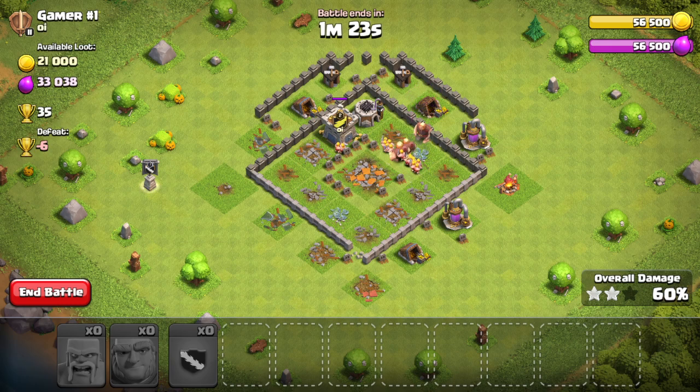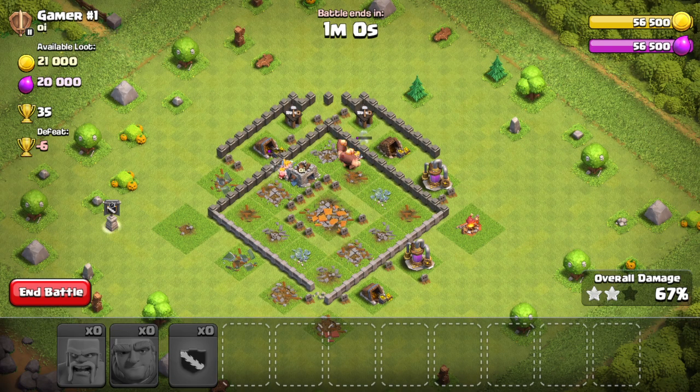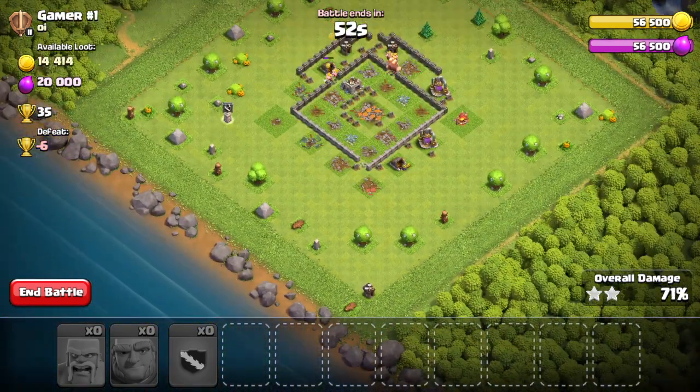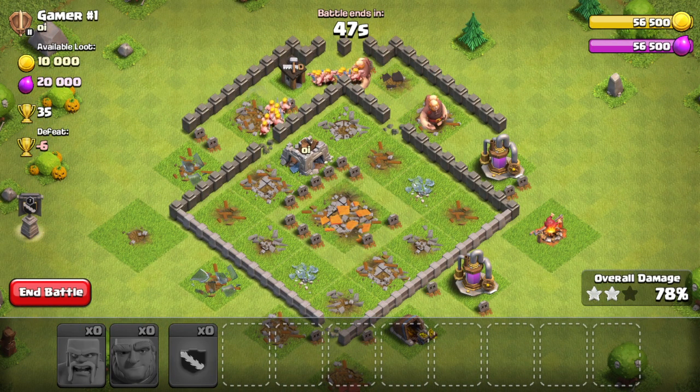I have higher level Town Halls in other accounts — I actually have many accounts. I really enjoy this game. So I was like, I'm going to send myself something very powerful. We even have so much resources left! We're going to destroy the walls instead of going around. I wonder if they're going to be able to destroy everything. They do have one hidden structure in the south, so it might not be a three star. But I got all of the resources, which is the only thing that matters.